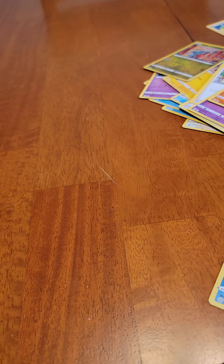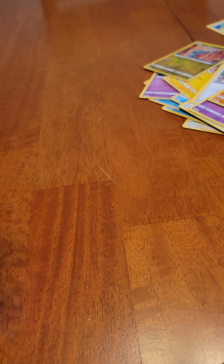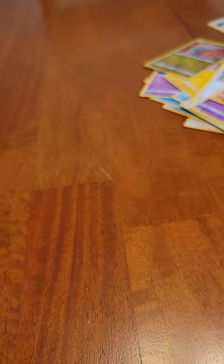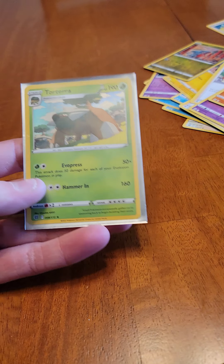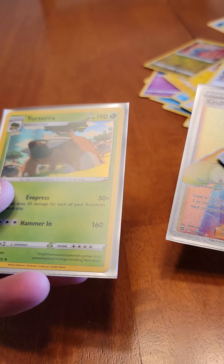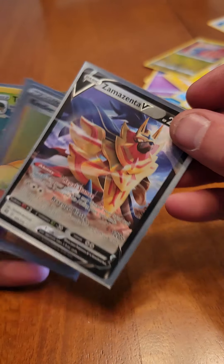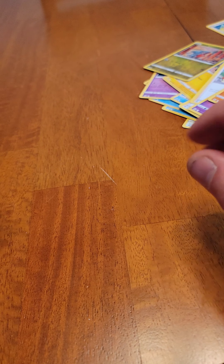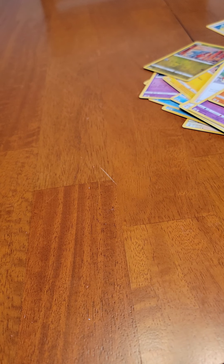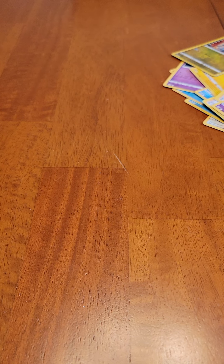Let me check that Lapras. Here's the code card for the last pack and the big one for the box. Good luck to whoever gets those. Quick review: Torterra holographic, Cinderace rainbow art — the big hit — and Zamazenta V. That was it for now, thank you for joining. Hopefully we have better luck on the next one, but we did get a rainbow art so that's a good deal. Till next time!